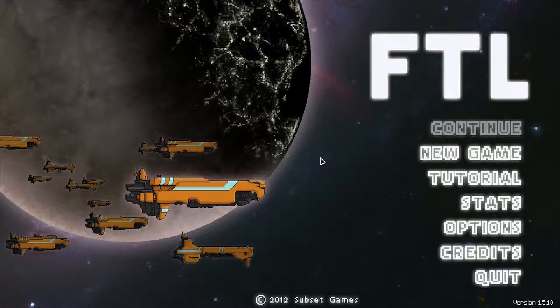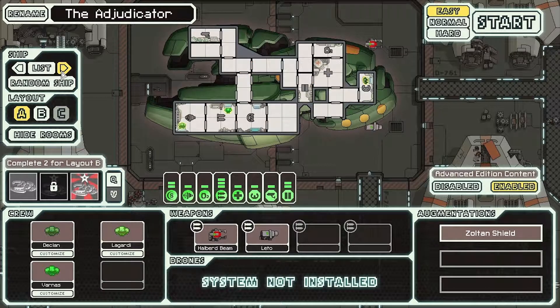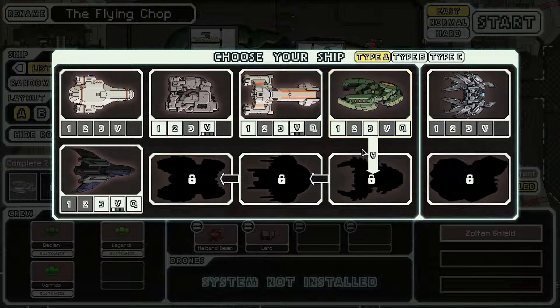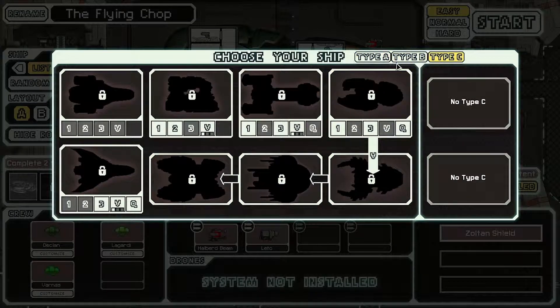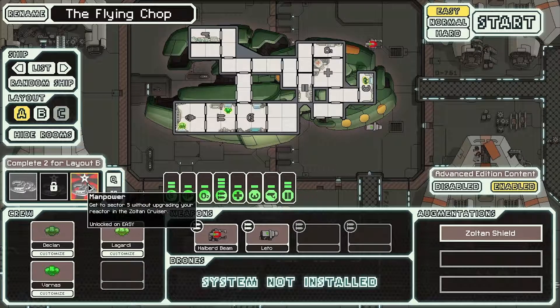Hey guys, once again we are playing FTL and this will be the second run — the first run you can find on my channel, I'll put a link in the description. Today we're going to be playing with the Adjudicator, also known as the Zoltan ship. The reason we're playing this is because to unlock the Mantis cruiser you need to defeat the flagship with any layout of the Zoltan cruiser. I haven't unlocked the rock ship, the slug one, the Mantis, or the Crystal yet.